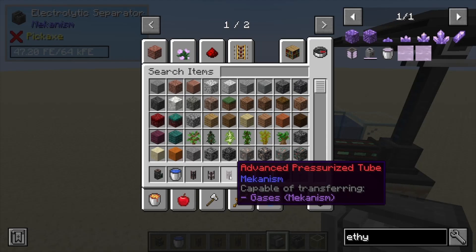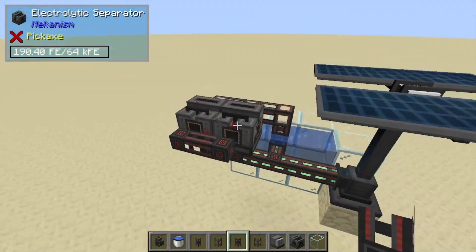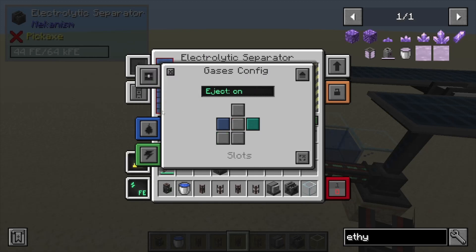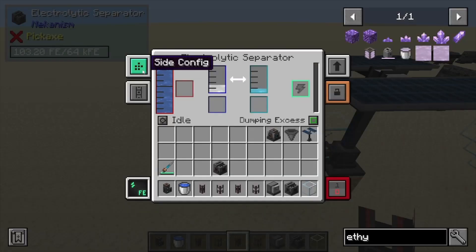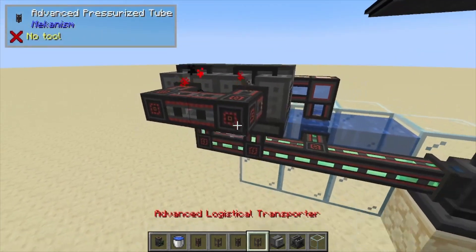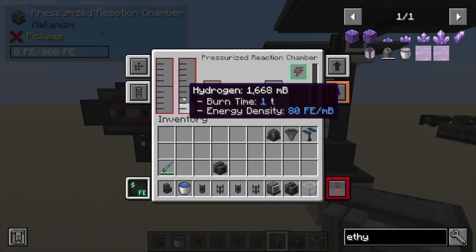Next we want to come out front and we need our gas moving, which is the pressurized tubes. We're going to put these like so and leave them as is. You'll notice they didn't connect, so we're going to look inside these electronic separators, go to side config gases, click the front one and set it to blue — that'll connect it right up. Same thing with the second one: we want it to be gas and set to blue. Now they're going to output into here.